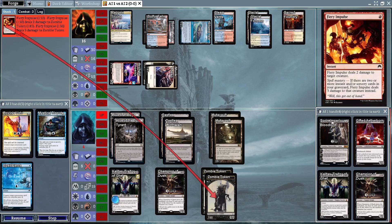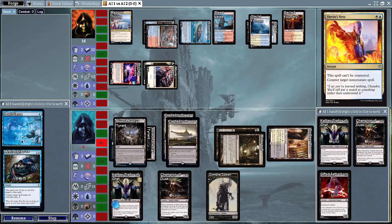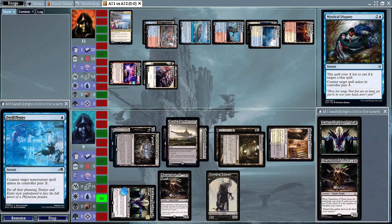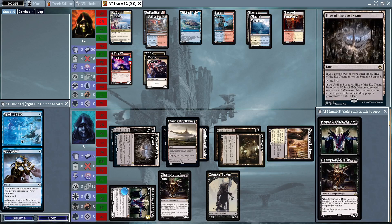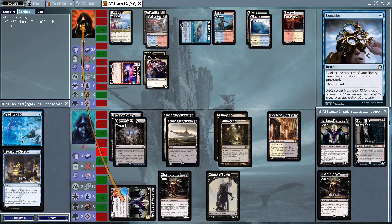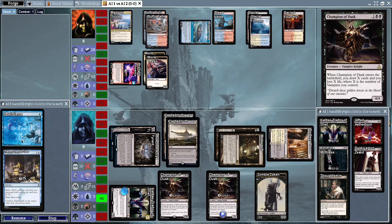Fiery Impulse is going to take out a zombie token — no more Mentors, so this could actually turn around for the Vampires deck. Mystical Dispute is going to counter Gifted Aetherborn, and we're going to get an Arclight Phoenix in the air. But when Kalitas attacks back he'll be gaining one more life than damage dealt, so it won't be doing much.